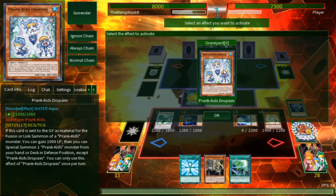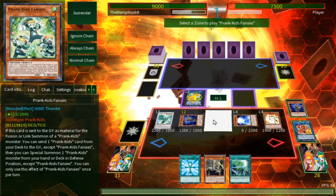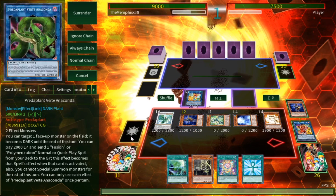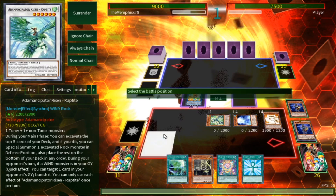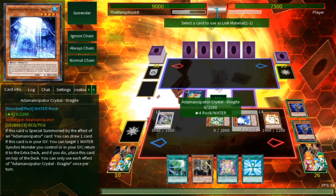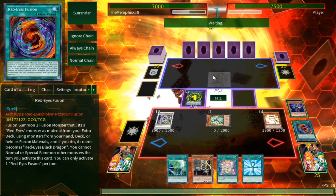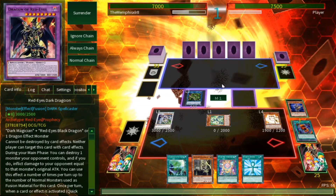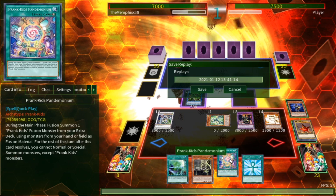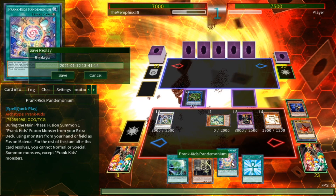Cock-a-Doodle-Doo lets us get our fusion spell, and Water gives us a thousand life points and summons our last monster — Fanboy. Now we have the fusion spell and we're all set up. We make Crystal Wing, then Verte Anaconda, and this is the part where people just rage quit — because it's Dragoon. I'm not a huge fan of Dragoon myself, he's kind of annoying, but sometimes you just gotta do it. We end up with three monster negates and the ability to field nuke, and our opponent did not want to deal with that.